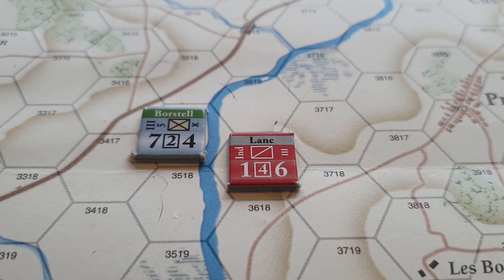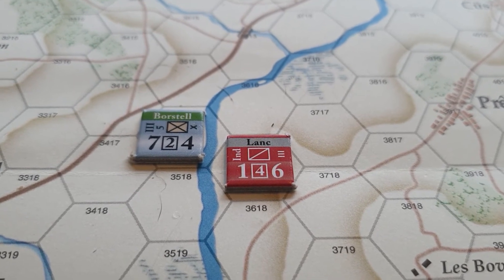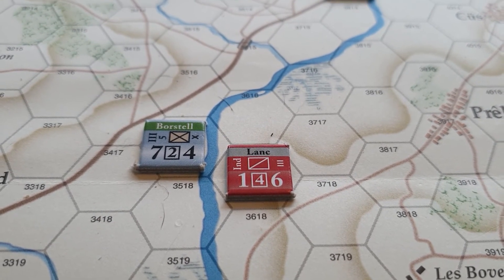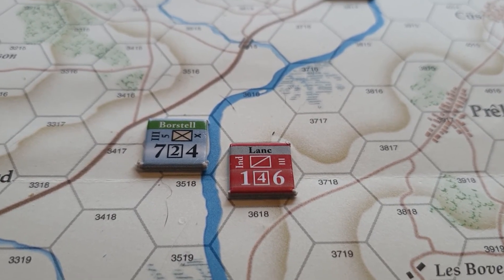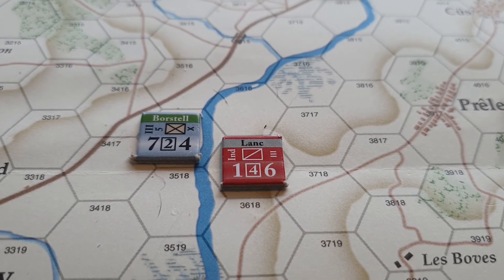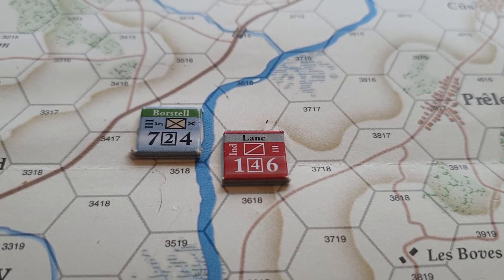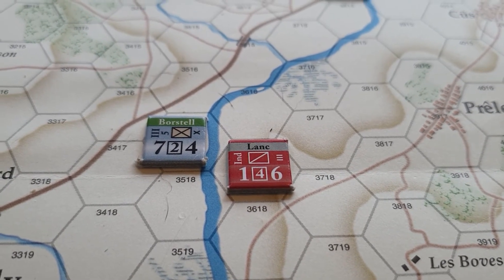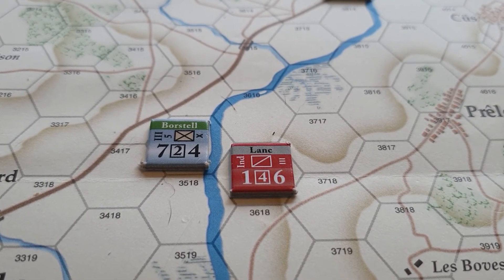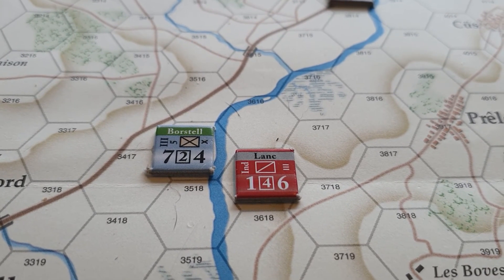Zones of control effectively stop movement. As soon as you enter an enemy zone of control, you have to stop and you can't leave that zone of control unless you're forced to retreat, forced to move via a pulse, or freed by the fact that the unit casting the zone of control is eliminated or forced to retreat. It could also be a night turn where you're asked to disengage.